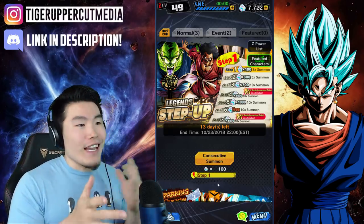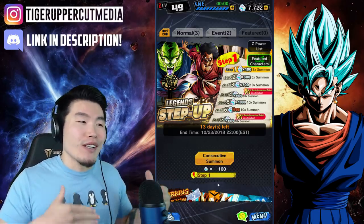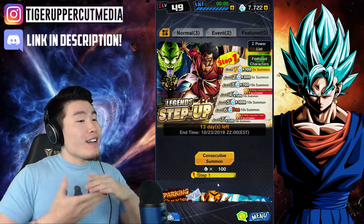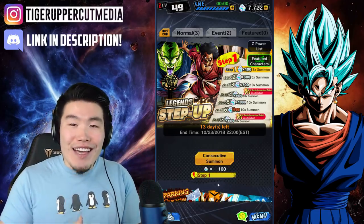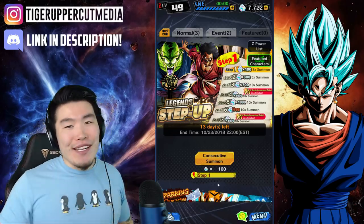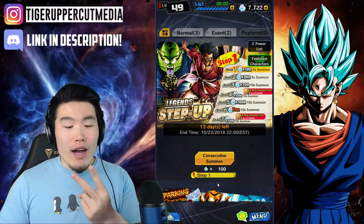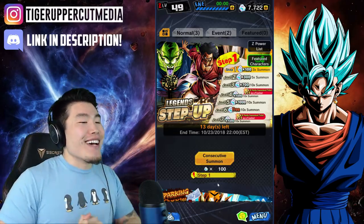Originally I was only going to do about 2 to 3 multis on this banner — I'm excited for the Hercule and I like the team with King Piccolo, but I'm not crazy for them, and I know something big is around the corner. But in honor of the first ever step-up summons banner on Legends, I can't go cheap. So we're going to do all 7 steps today, hopefully get both new sparkings plus Super Vegeta and Super Trunks with the guaranteed sparking tickets.